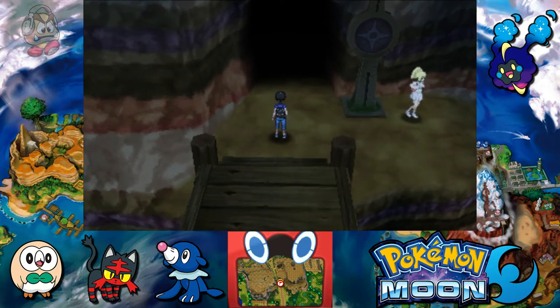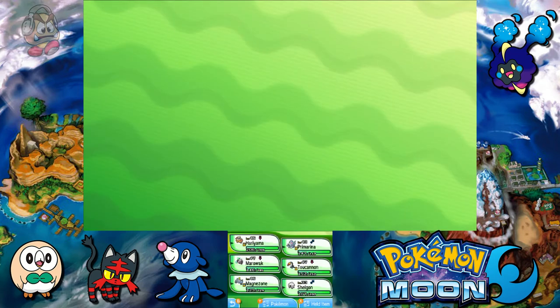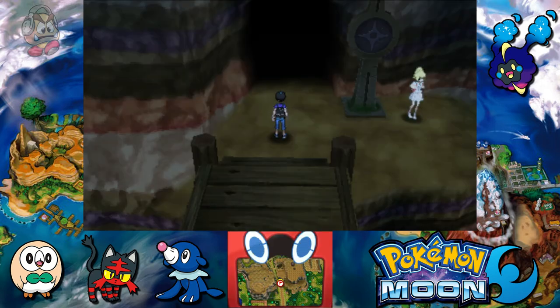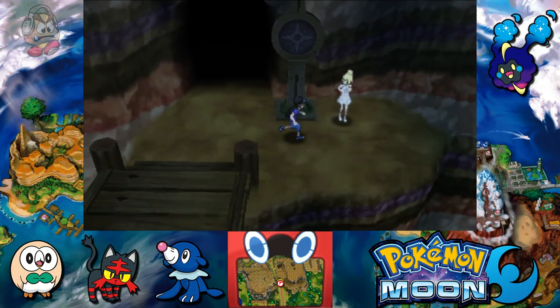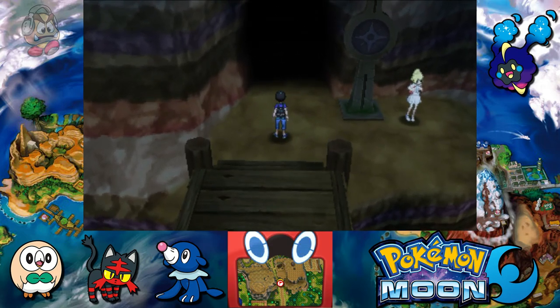Next episode, we're gonna continue up here inside Vast Pony Canyon — there's still a lot more trainers to fight and something else to occur after this one. More battling, more leveling up, and more epic things to come as we're getting closer and closer to the Altar of the Moon, where some cool story events will occur. Like, comment and subscribe, follow me on social media — I'll see you guys next time as my journey in Pokemon Moon continues!